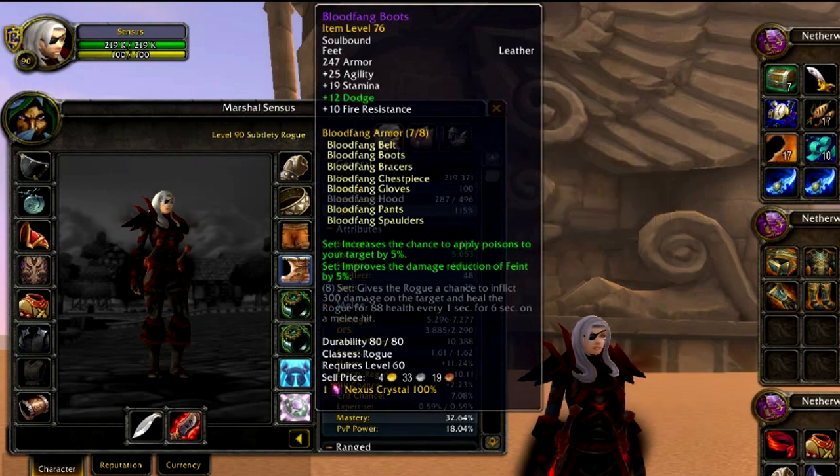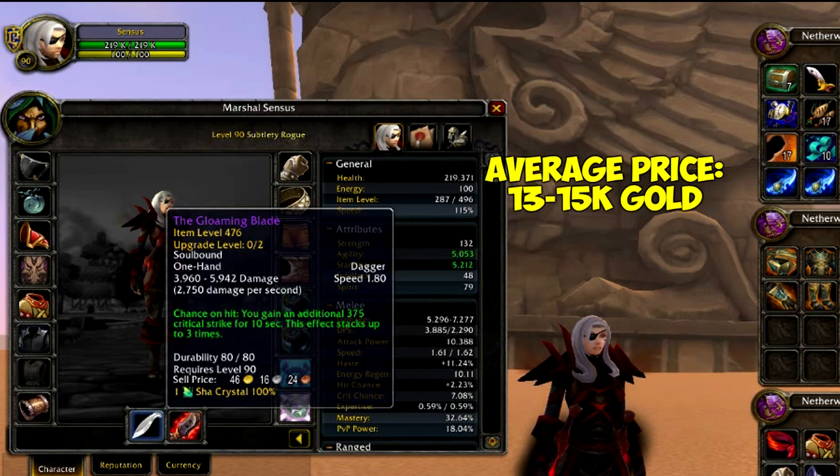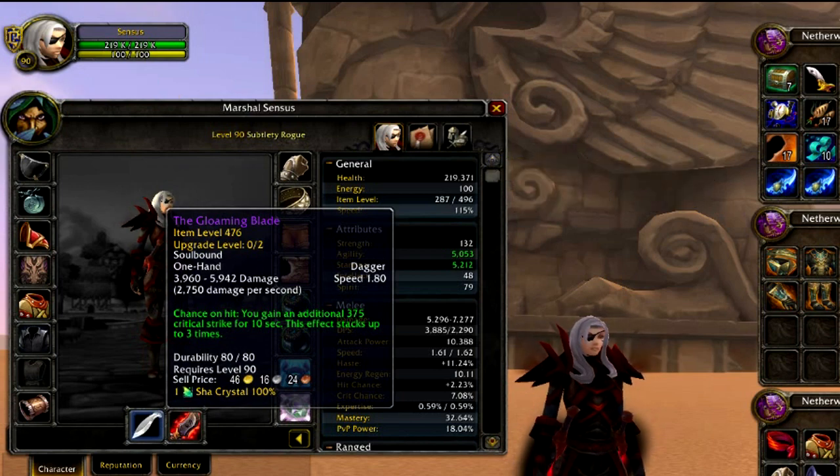For my daggers, I'm transmogging the Gloaming Blade, and the easiest way to get this is to just buy it off the Auction House because the drop rate is really low. You get it from a Vine Crack Junk Box and it has a 0.07% drop chance, so you're better off just forking over the gold. The price varies between servers but the average is between 13 to 15k — I got mine for 9k. If you see the Nightblade, it's the same exact model as the Gloaming Blade, so if it's cheaper on your Auction House, go with that instead.